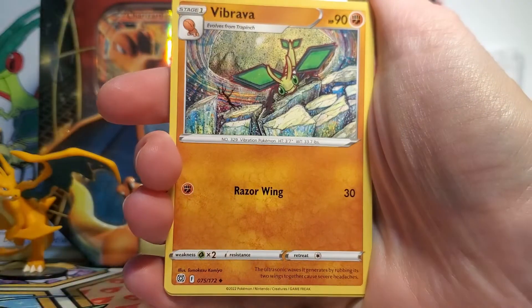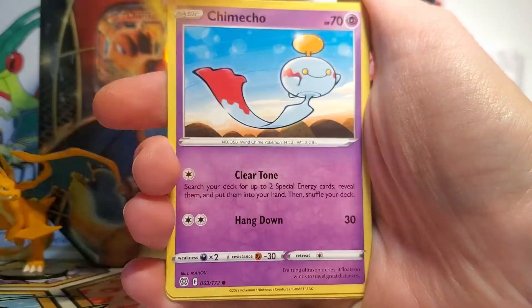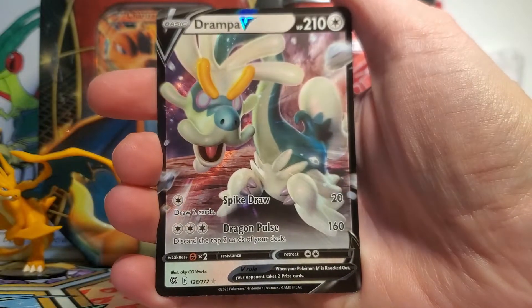So we got a Fighting Energy, a Vibrava, Staravia, Monferno, Sawk, Corphish, Golett, Chimecho, Chimchar. We got a Shaymin's Care Reverse, and our final rare is — ooh — a Drampa V! That's awesome! I love Drampa!